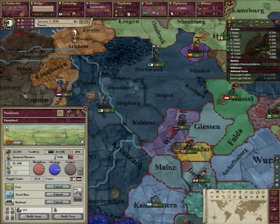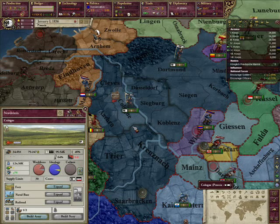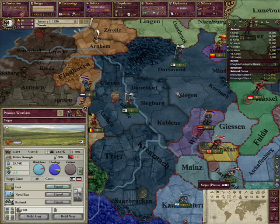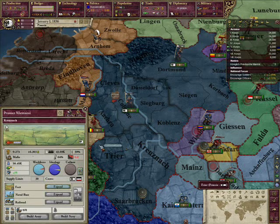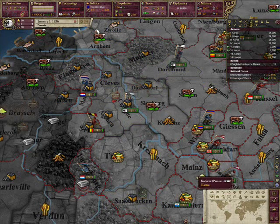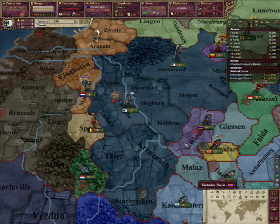An optional thing if you're going for absolute industrialization is putting your secondary national focus in Nordrhein-Westfalen, or the Rhineland proper, because they are very highly industrious areas. Look at all that — they even start out with railroads in Düsseldorf. All very good things for you.